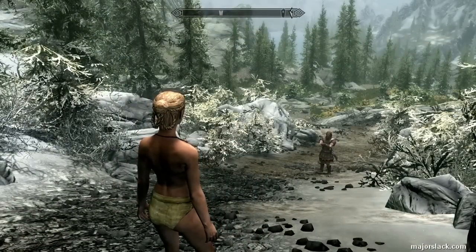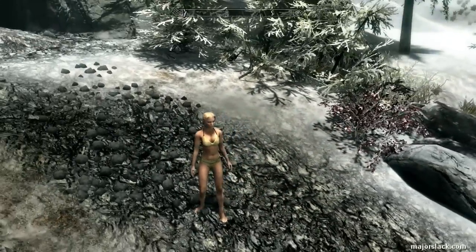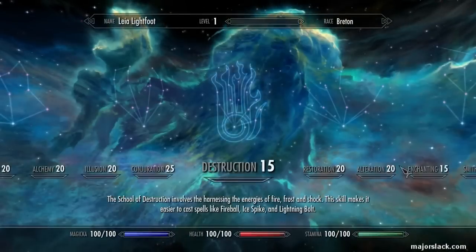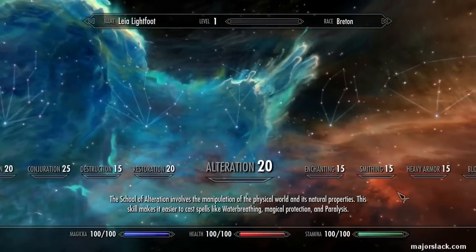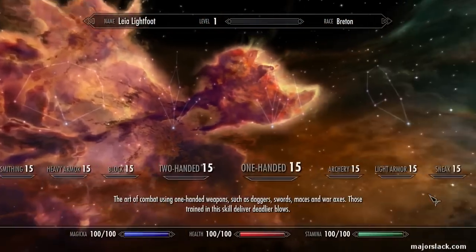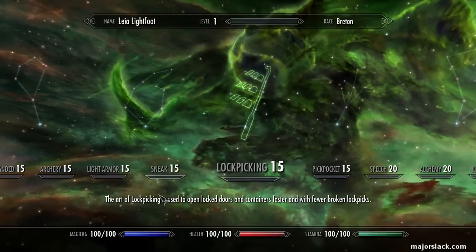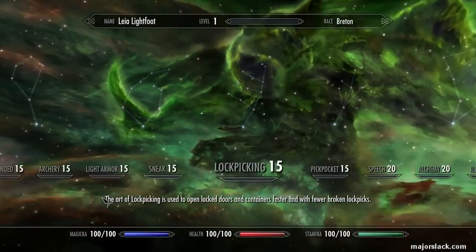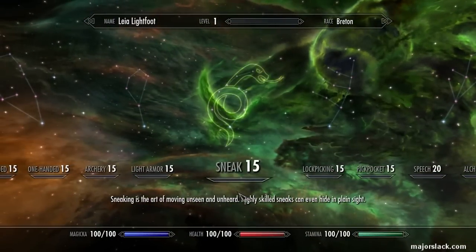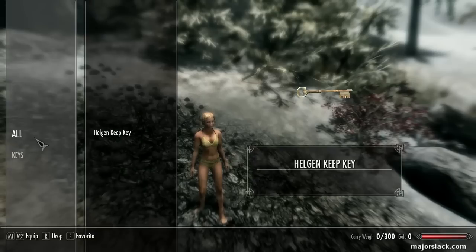I'm also going to do what I call a zero start — we're going to start the game at the exit of Helgen Keep at level one, with no skills leveled up whatsoever, with the exception of sneak. For some reason I can't seem to run through Helgen without leveling up sneak a little bit. I think it's because you crouch at the beginning. And nothing in our inventory — absolutely nothing, no lockpicks, no nothing.